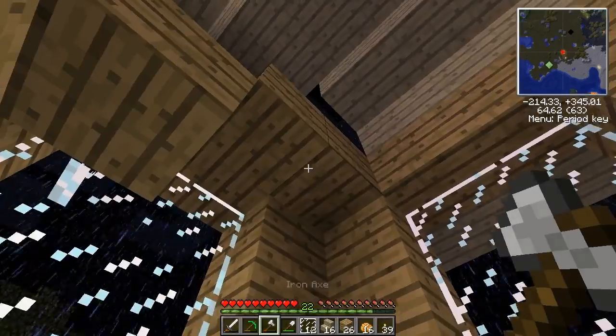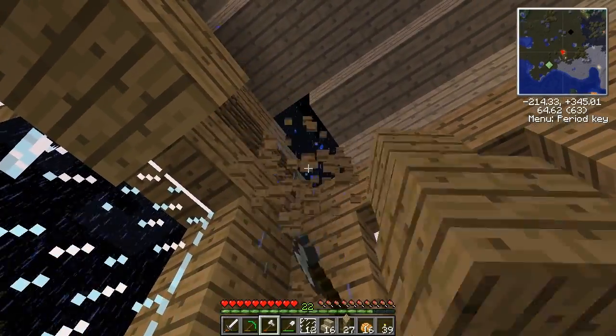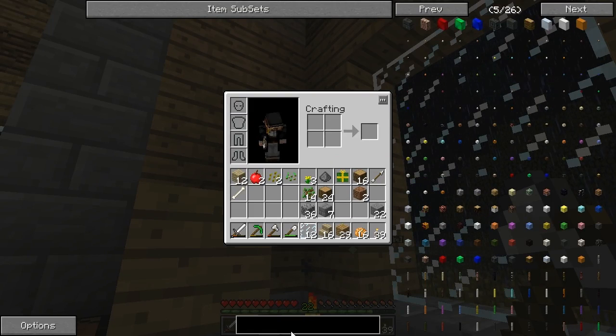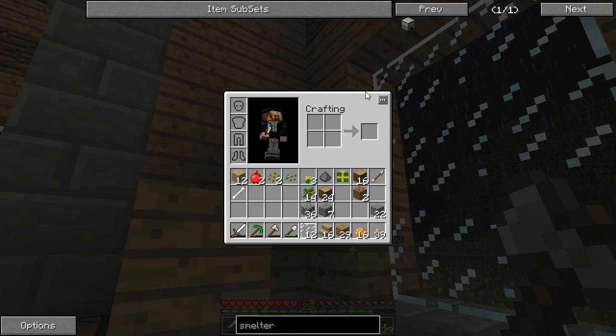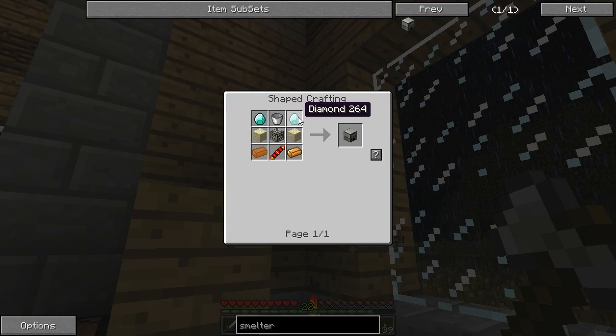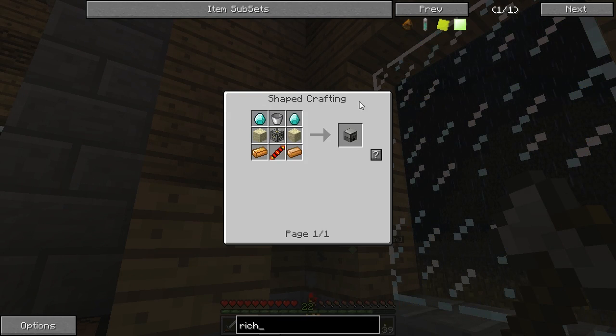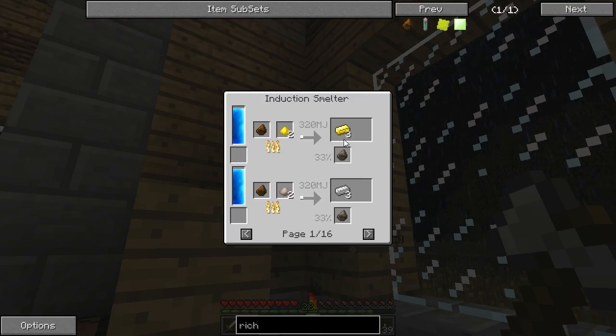Since we turned on the thermal expansion hard modes we have expensive recipes, so the induction smelter takes two diamonds and so does the pulverizer. We're actually gonna start with the induction smelter because it will actually be able to double your ores without using the pulverizer, and you'll also get some stuff called rich slag which you can turn into triple ores later on. So I'm making a machine frame, which is iron in the corners.